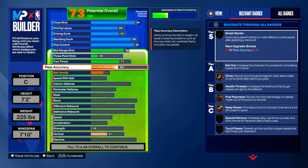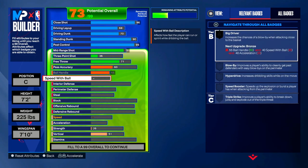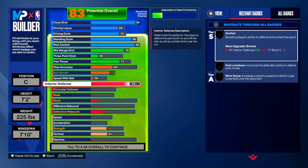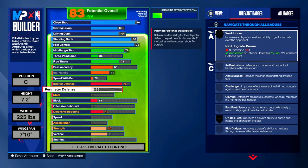Ball handle: put it to a 55 — that doesn't change anything. Speed with ball: put it to a 28, not going high at all. Moving to interior defense: put it up to a 75, no badge changes there. Perimeter defense isn't going high either — just put it to 35.